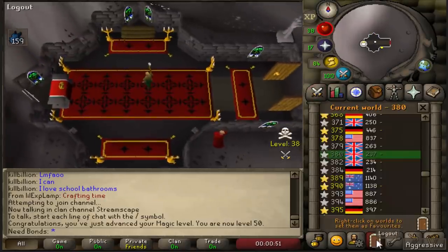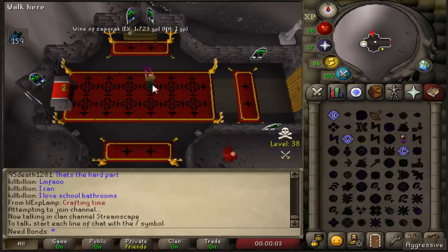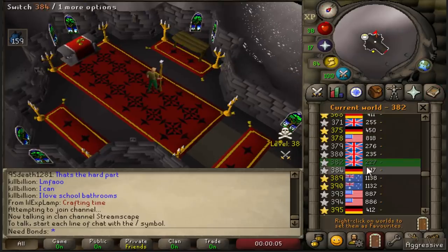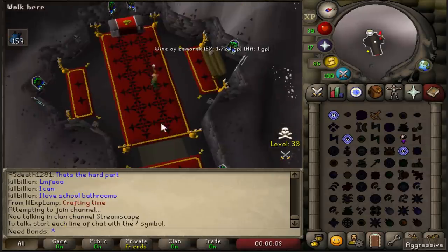Just doing some late night Xammy Wines. Haven't run into any PKers yet, been having a good old time. Just hit 50 magic — looking to finish off the bond up here. This is probably one of the better methods and I don't have too much of a problem with it. Fairly easy to do on mobile, and overall it's decent GP per hour for what you can get in free-to-play.